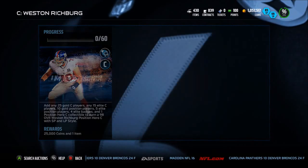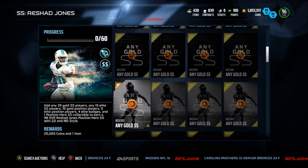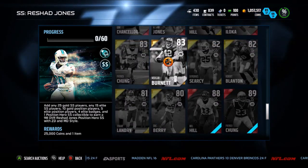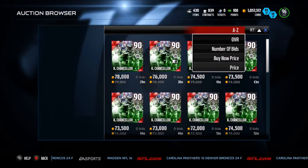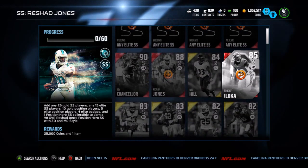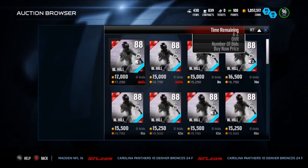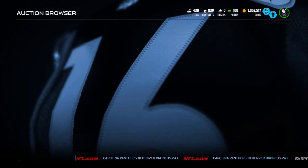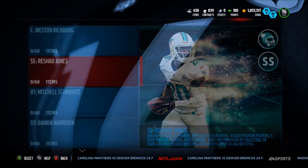The position hero collectible today is already down to 30k - that is super cheap. Let's take a look at Rashad Jones' set. Cam Chancellor is currently going for 70k - wow, that is super cheap for Cam Chancellor. Will Hill himself is only going for 15k.